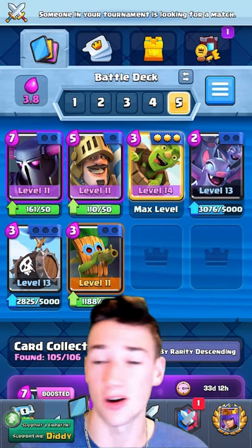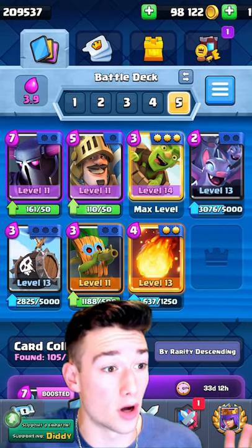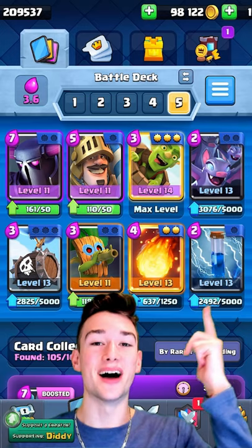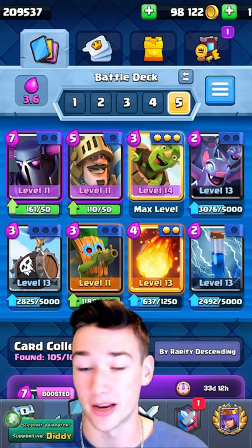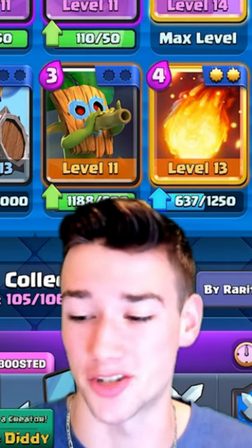You're going to take Fireball to obviously deal with Mother Witch, because Mother Witch would 100% destroy this deck, so you need to save your Fireball for the Mother Witch if you're facing her. Finally, the Zap spell will absolutely dominate and of course reset those Infernos to help your PEKKA absolutely crush.